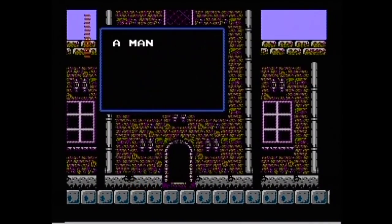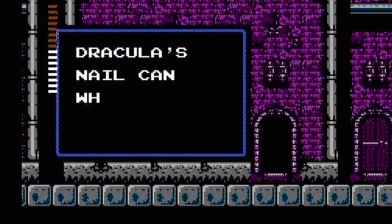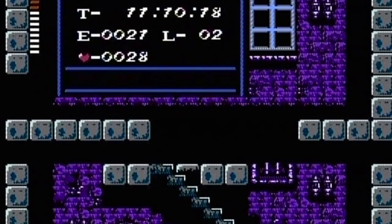In general, all the text moves a lot faster. I'm really digging the clues! It even tells me stuff I never even knew, like using Dracula's nail to take out blocks! I had no idea you could do that!